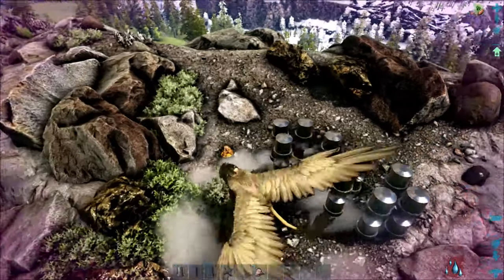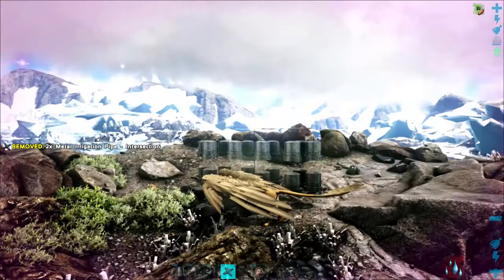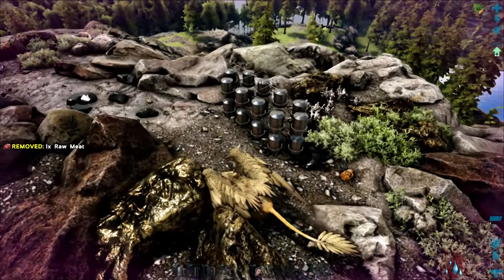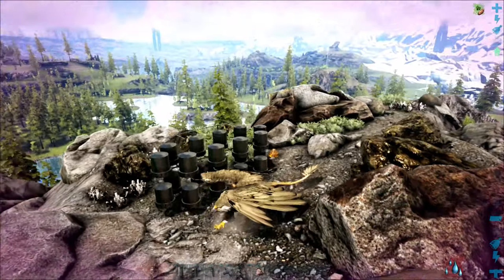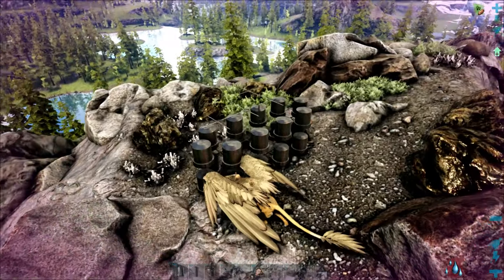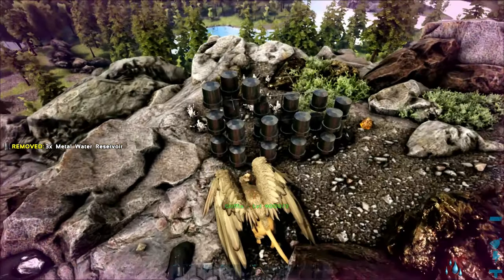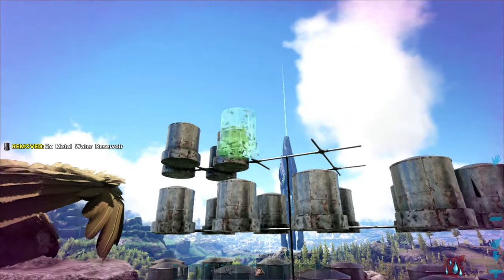You can build this as high as you want. I'm going to build it three tall so you can see what I normally do. In the aberration zone on the new map Valguero, it can be quite difficult to access water because base locations are up high and not near water sources. You need a workaround, and this is the best one I've ever found.